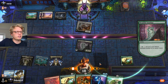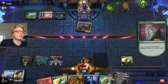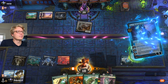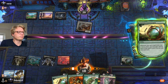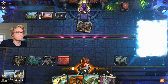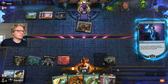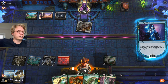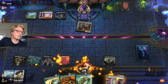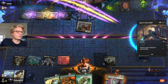Jace only costs two mana so that's the best part, even though you can't play it on turns two or three. When you do get to play Jace you can do additional things on that turn. So we gain the life, plot Bramble Familiar, and now we're going to have this spell out for free next turn — if we are allowed. Opponent is roping.